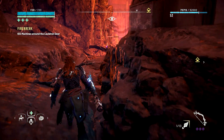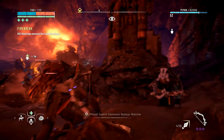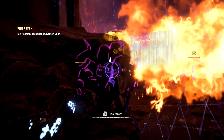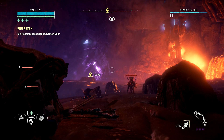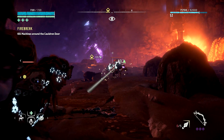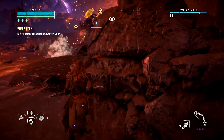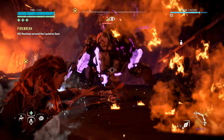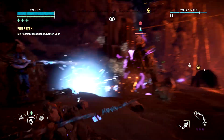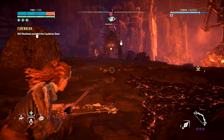He doesn't know I'm here yet so maybe I can still get him. They've attracted trouble — a scorcher, excellent. Let's get rid of this scrapper, and then the scorcher doesn't really know I'm here yet. Those flame bursts are pretty far reaching.